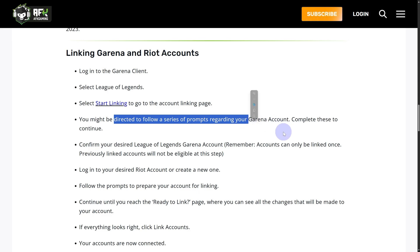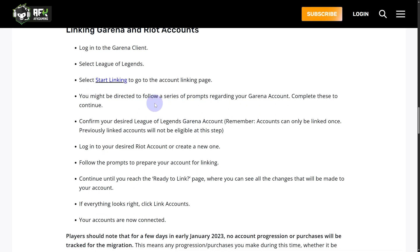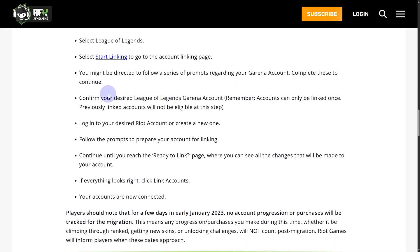You might be directed to follow a series of prompts regarding your Arena account. Follow the process as officially highlighted and complete all steps. Once you confirm your desired League of Legends Arena account, remember: accounts can only be linked once. Be very careful about which account you choose to link, as the process may not be reversible.